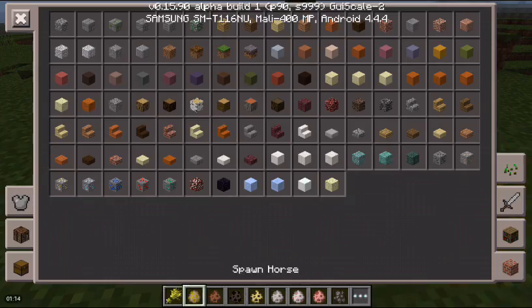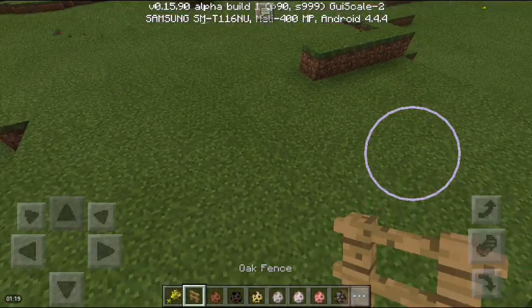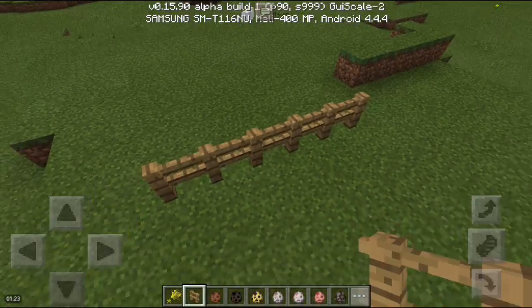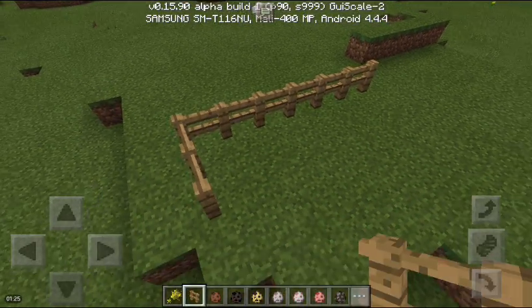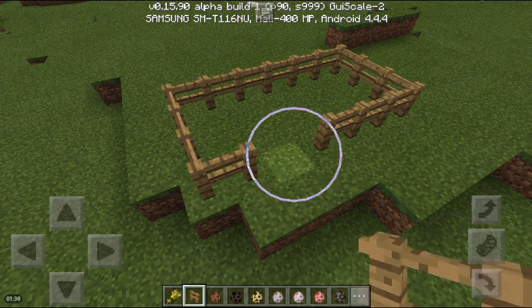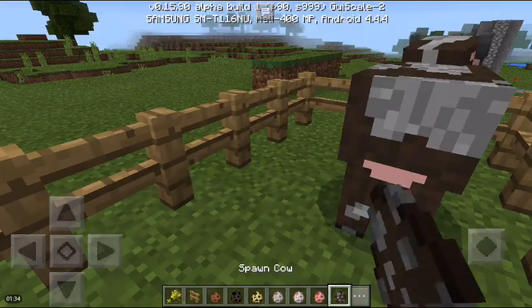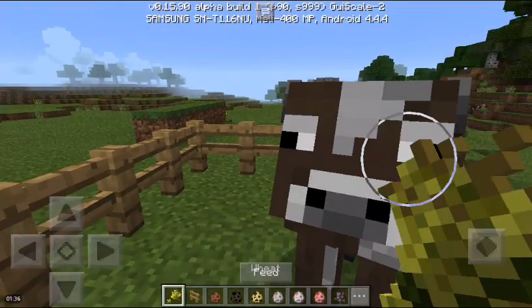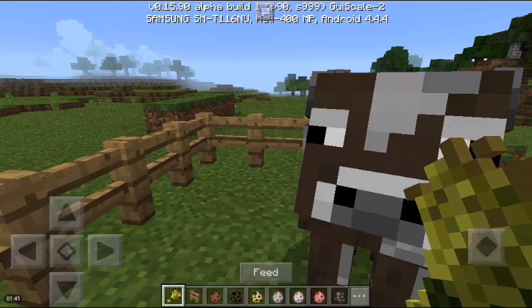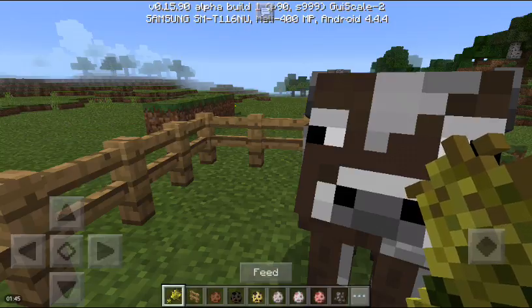I will make the dog. I want to make it too big. First, I will tame the cow, see that, and then see, there was a feed button down there.